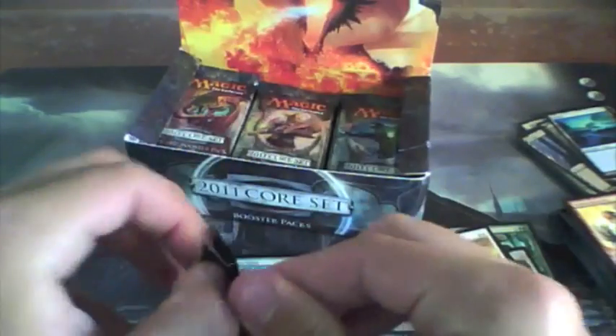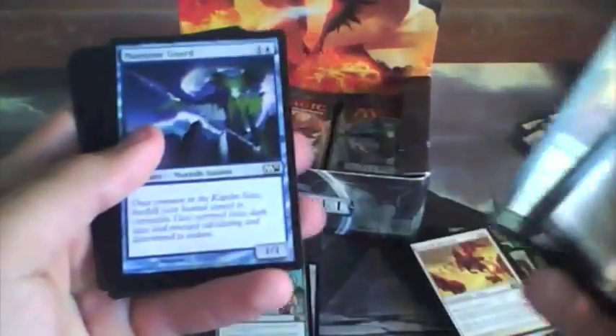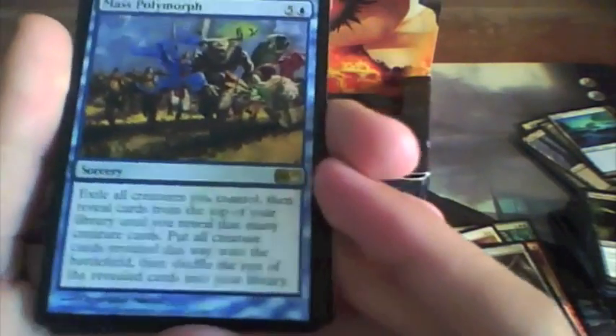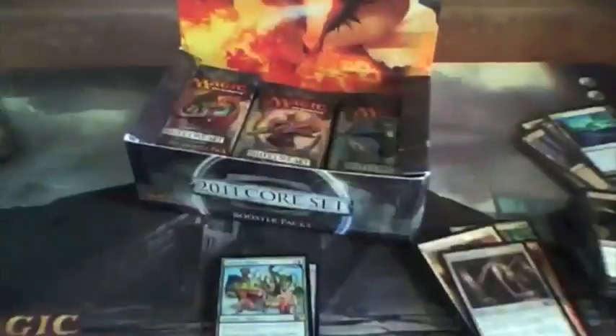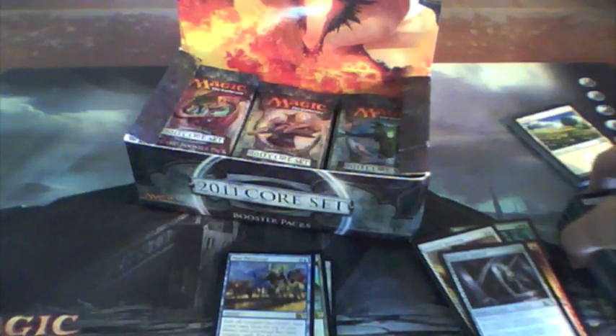One more for this video and I'll put the rest in part 2 and part 3. Child of Night, Cloud Crusader, Thunder Strike, Nether Horror, Lightning Bolt, Hunter's Feast, Maritime Guard, Blood Tithe, Squadron Hawk, Cancel. Uncommons: Gargoyle Sentinel, Combust, Celestial Purge, with Mass Polymorph — very nice card! It exiles all creatures you control, then reveals cards from the top of your library until you reveal that many creature cards, puts them onto the battlefield, and shuffles the rest back in. And oh look, it's got a bird. That'll be all for part 1 — thanks for watching, click the annotation for part 2.